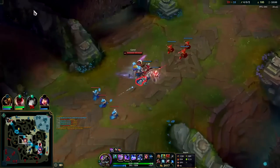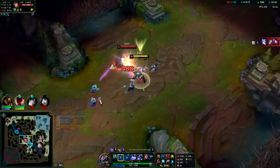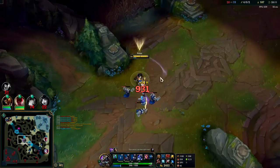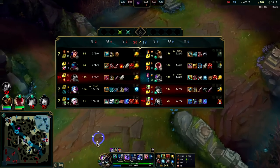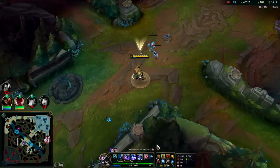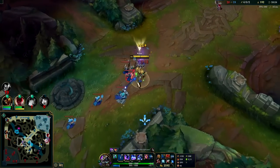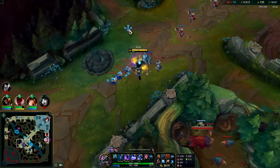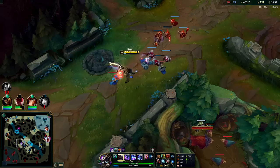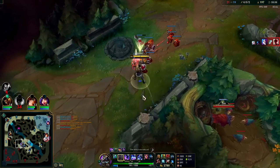Vote no early on the surrender vote — people are less likely to vote yes. The fact that anyone would vote to surrender when you have a Nasus on your team is absolutely beyond me. We're scared they're going to outscale us when we have Nasus? I could last hit Q all these but my teammates are about to lose bot side. We want to kill the ranged minions first because they're the squishiest and our minions will kill them faster so we can get off more Qs.